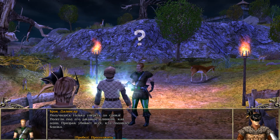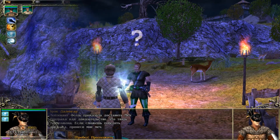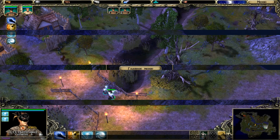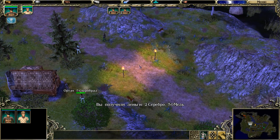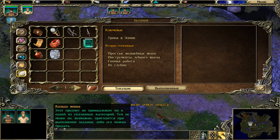После этого возвращаемся в деревню и идём на восток. Там за мостом стоит Брок Даллингар. Говорим с ним — выясняется, что в руднике завёлся призрак. Нападаем на него и защищаем рудник. Честно говоря, не стоит опасаться этого призрака — он очень редко атакует и ещё реже попадает, несмотря на то что у него пятый уровень.